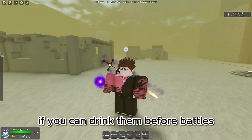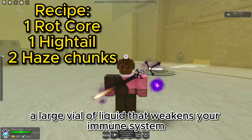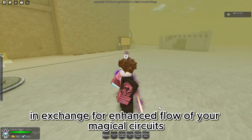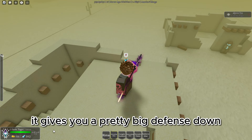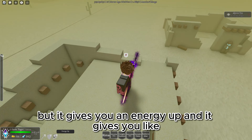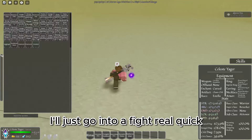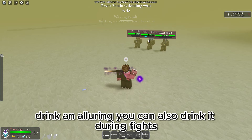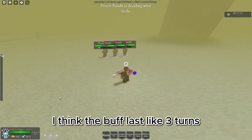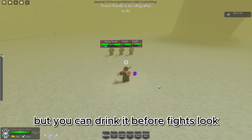I have two of each so that we can see if you can drink them before battles. The Stimulating Brew says a large vial of liquid that weakens your immune system in exchange for enhanced flow of your magical circuits. You can drink this before fights. All it does is it gives you a pretty big defense down, but it gives you an energy up and a pretty damn good damage up. I'd recommend drinking it before fights — the buff lasts like three turns.